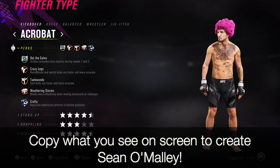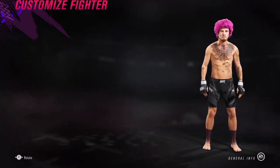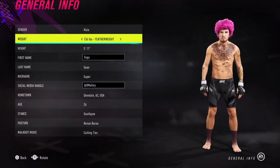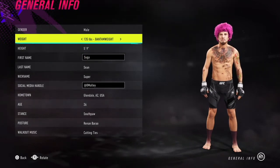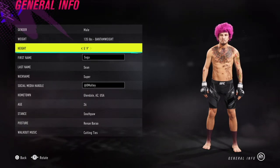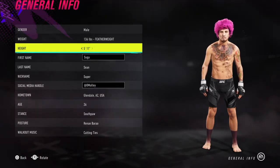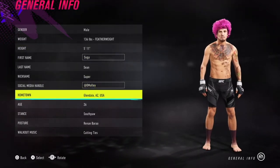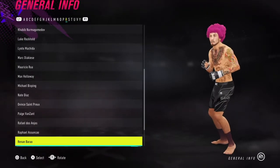Now that we've had a quick refresher, let's examine the model I came up with, as well as go through the formula for anyone interested in copying it. Right off the bat there's a little problem — O'Malley is a 5'11" bantamweight, but the height limit for created fighters at bantamweight is 5'9". So if you want his height accurate, you'll have to turn him into a featherweight. I have him at 136 pounds, which the game recognizes as featherweight.